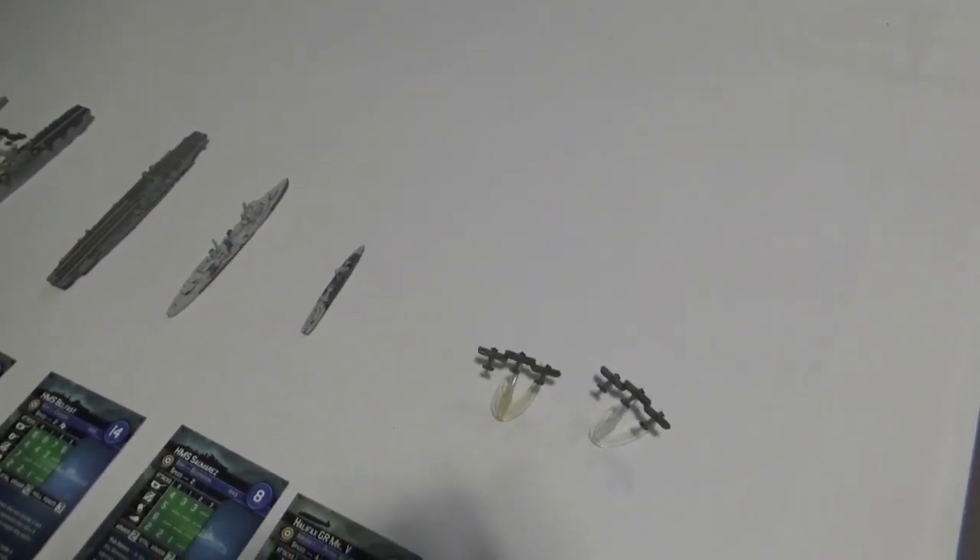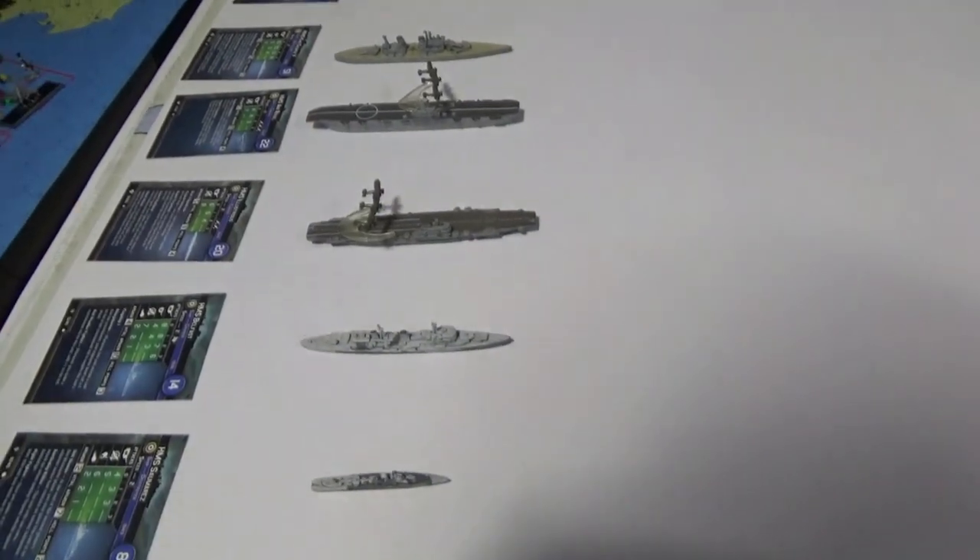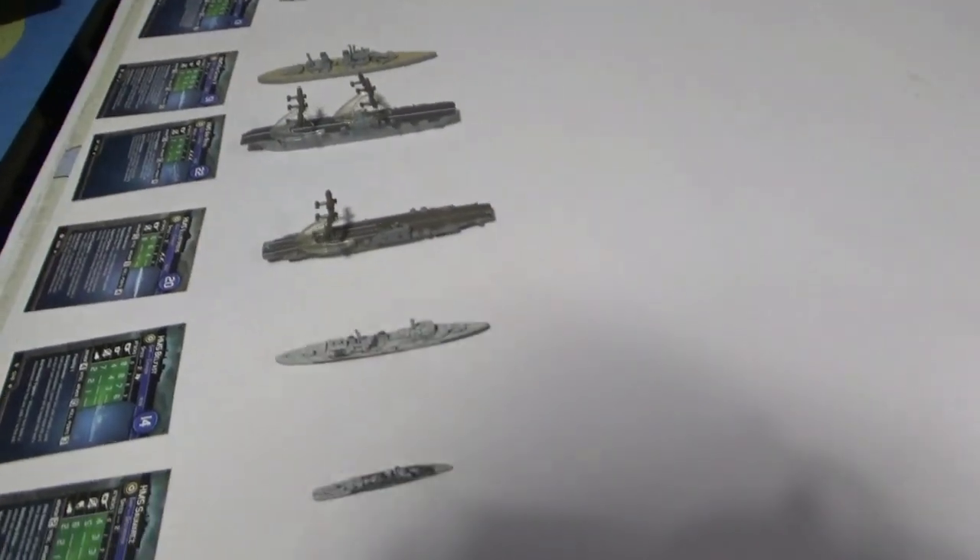We've got a 204-point German fleet up against a 206-point British fleet, including the King George V — which is not quite a match for the Bismarck. But we're hoping that our torpedo bombers will do well. Both of these carriers have Expert Torpedoes — so once per turn you can choose a friendly torpedo bomber, and that torpedo bomber rolls one extra attack die when making torpedo attacks this turn. So the Swordfish are going to be rolling four dice instead of three, which is pretty cool.